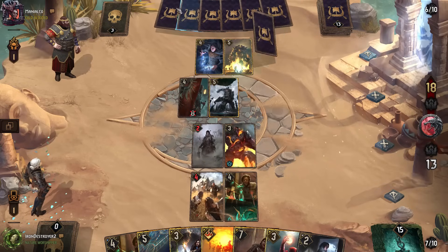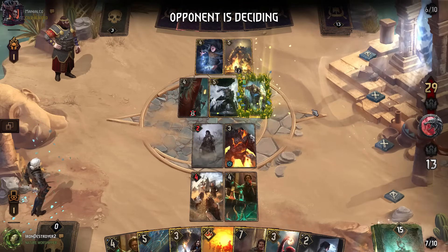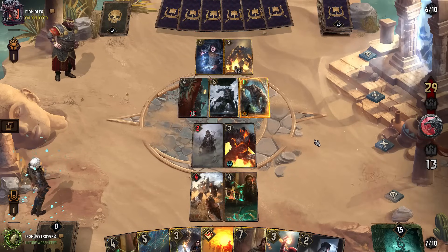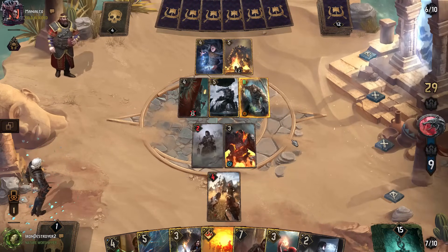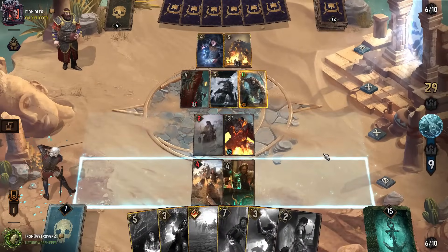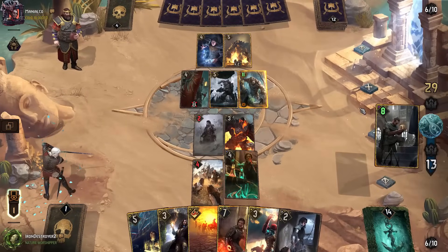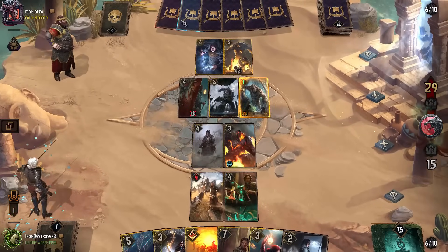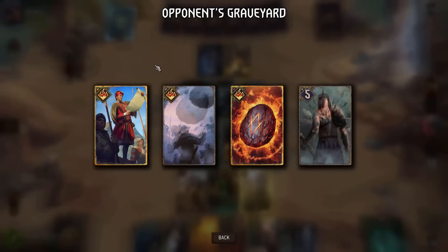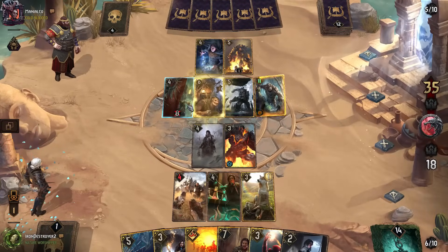This deck's also pretty draw-dependent, the one he's playing. But that doesn't seem to be an issue for him. If it's a Lippy deck, I'm surprised there's no Nickers and Roach. Okay, there's the hand-fixing. This is very similar to the deck we played before — it's a very fun deck.